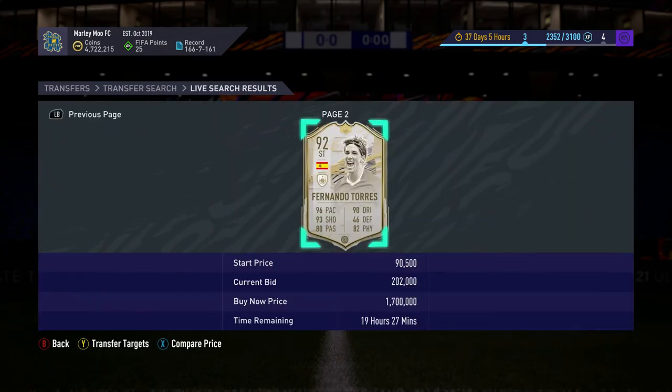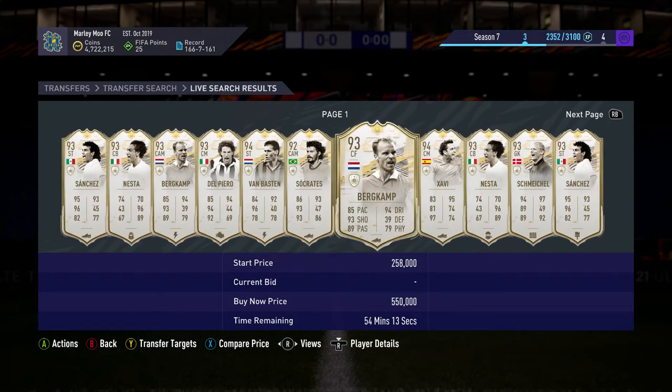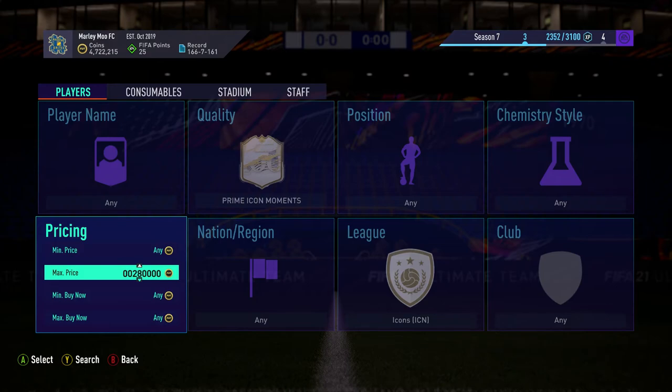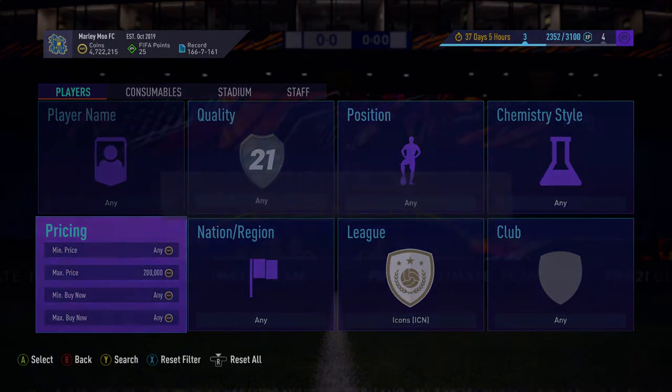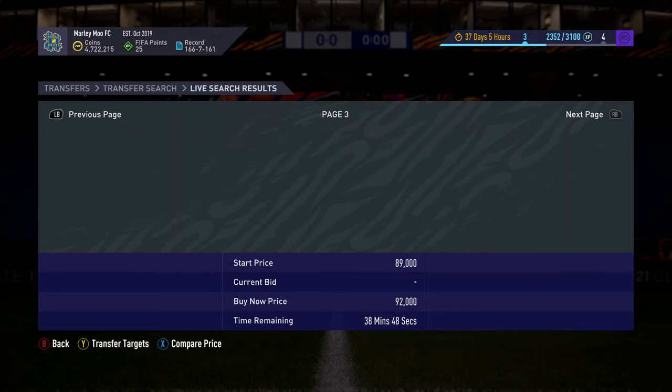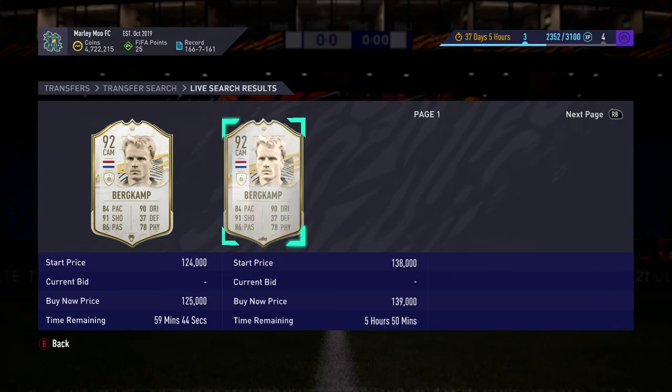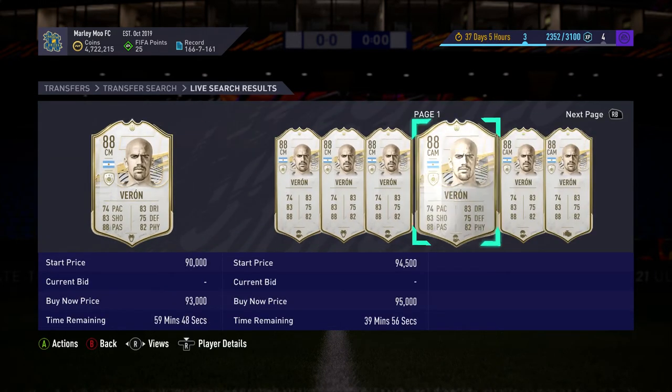The icon filters have gone a bit weird recently. The way I do it is go in at 400k, get rid of that, put in maybe 300k then 200k and just skip through to find deals. If you've got lower coins there could be like 20 pages to get through - you just have to get through them all. It's worth it when you get there. You can compare pricing and check Foot Bin as well.